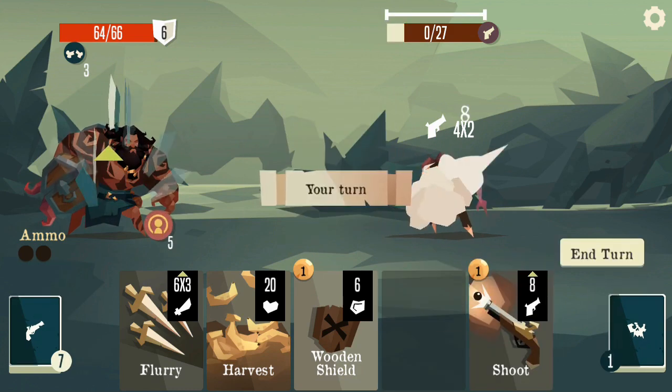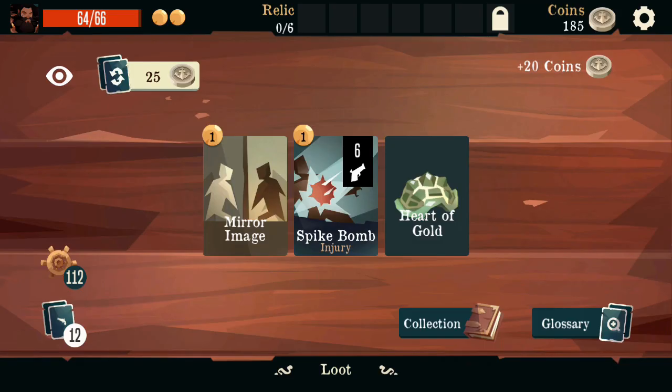That also means that in this area, area-of-attack — AOE effects — are really, really good, because you can kill all the enemies. It's good for Carpenter because it's multi-hits, but it's also good because you can kill all the enemies at a closer time to each other. You can maybe get two of them in one turn if you spread out the damage, which means fewer of those annoying powerful abilities that they get.